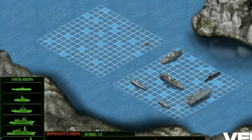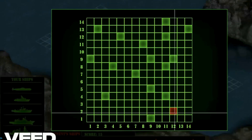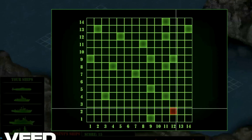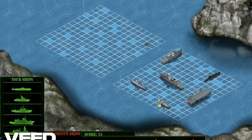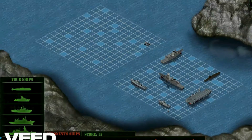We hit something, friends! Now keep an eye out — our ships are placed right there. We have some blocks that are also ships. We have to sink that ship, not just damage it. Try going right, left, up, or down of these blocks to figure out how the ship is oriented.